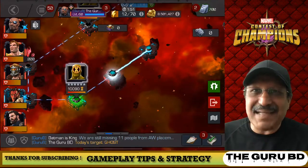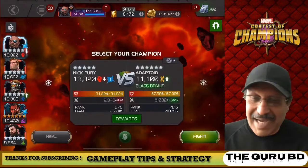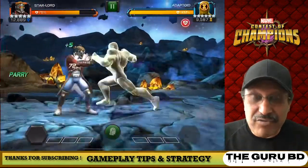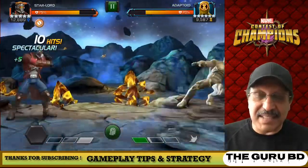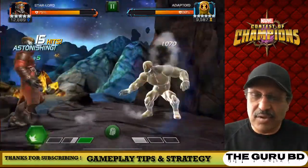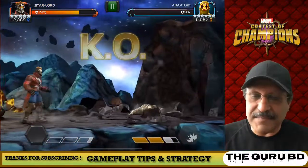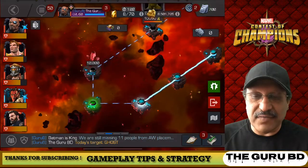Hello everyone and welcome back to the channel. Today we are going to show you what we did not intend to show you. We were actually game playing and we happened to get that lucky part with 10,000 five-star shards on the Red Room Rift. So I decided to start recording. We already selected the part, chanced it, and ended up with 10,000 five-star shards. We have a couple of fights to get those shards.